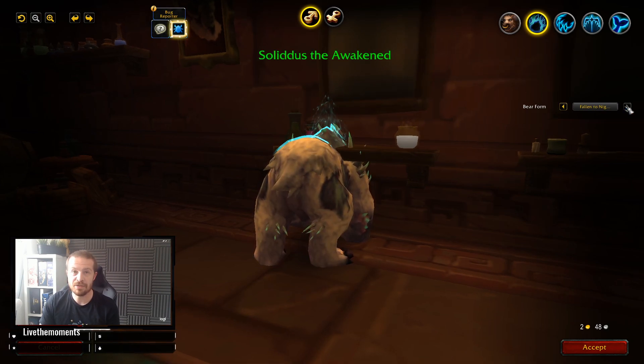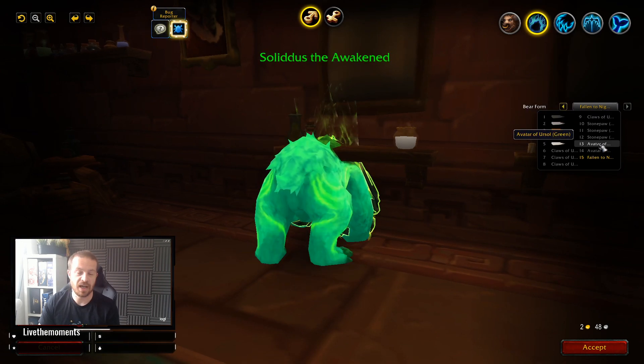If you have unlocked the Balance of Power quest line, for instance, you can see the different colors available. And like I said, even if you are playing in Resto spec you will still be able to use your Balance of Power bear form if you wish — which is the one I like to use, so that's the one I'm going to pick.